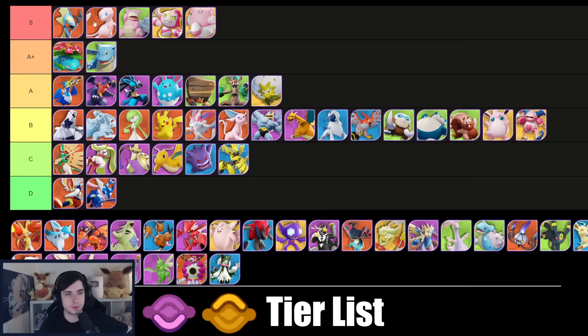I'm gonna put Mewtwo and Inteleon up in the tier list already so people know what we're balancing off of — these two are like the attacker benchmark. It's very difficult to play lower-range attackers right now because these two are so overpowered. Attackers are not too great right now just because these two are so OP.